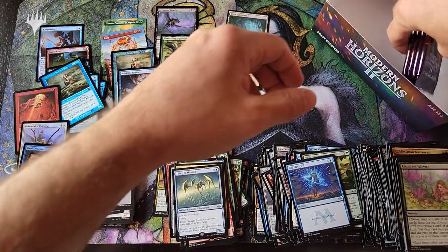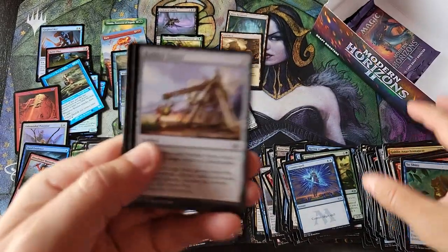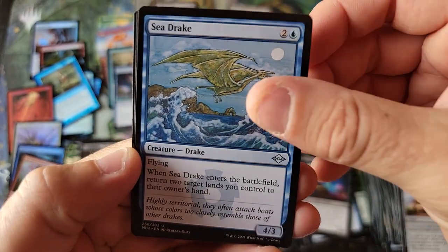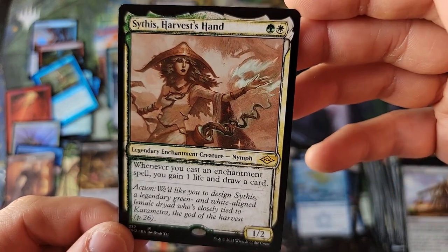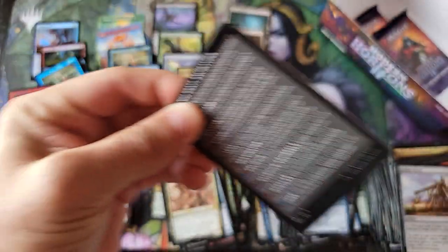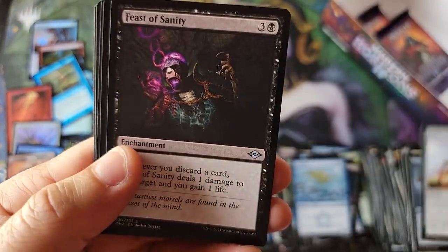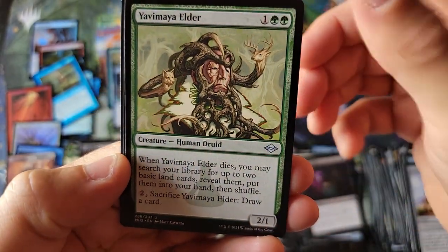We are down to the last four packs. We'll see if we hit another fetchland — we're at two fetches, see if we can get a little rise and shine. Seedrake, and a Synthesis Harvest Hand. The sketch thing is neat — it's got a fun vibe to it, I think it's neat, some of them look better than others, but it's a nice change of pace, a nice little touch.